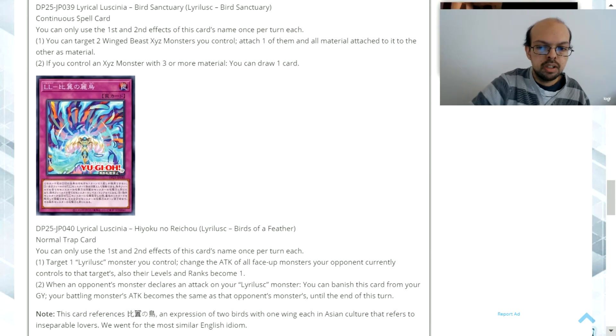The final card is Lyrical Lucinia Birds of a Feather, a normal trap card. You can only use the first and second effects of this card's name once per turn each. One: target one Lyrical Lucinia monster you control — change the attack of all face-up monsters your opponent currently controls to that target's attack, and their levels and ranks become 1. Two: when an opponent's monster declares an attack on your Lyrical Lucinia monster, you can banish this card from your graveyard; your battling monster's attack becomes the same as that opponent's monster until the end of this turn.